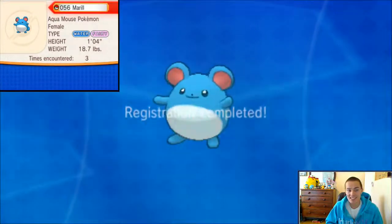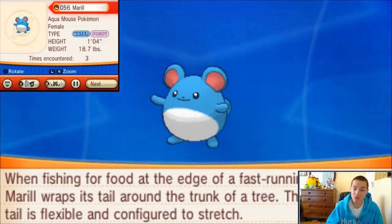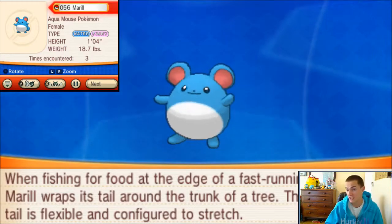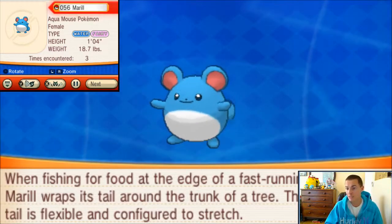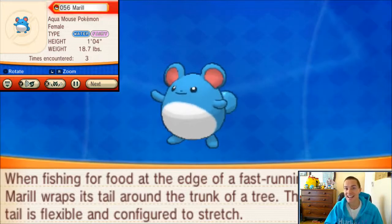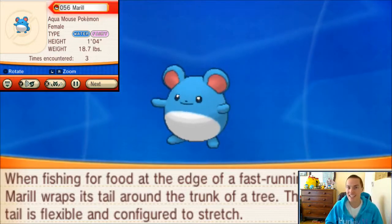It looks like we did catch a Marill. He is one foot tall, 18 pounds, and we encountered him three times. When fishing for food at the edge of a fast-running stream, Marill wraps its tail around the trunk of a tree - this Pokemon's tail is flexible and can stretch. Very cool. So we got him, guys. Hooray. Now goodbye for real.